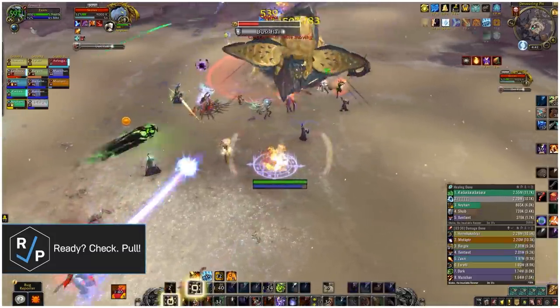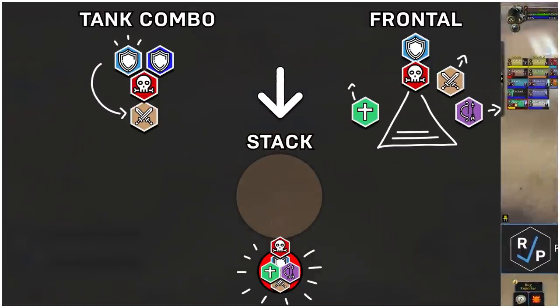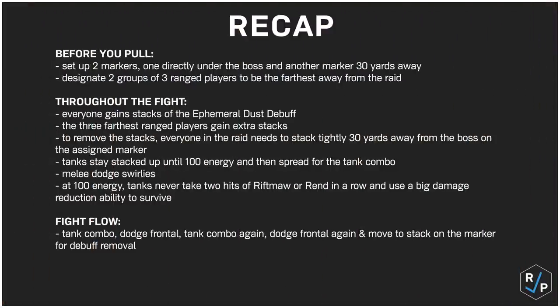Now, since the fight is super scripted, here's the flow we think the fight will take. The fight basically alternates between tank combo, dodge frontal, tank combo again, dodge frontal again, and stack for burrow. You'll be doing this over and over until the boss dies. A little pro tip: during the first frontal is probably when you should rotate out the three designated ranged players. And that's pretty much it.